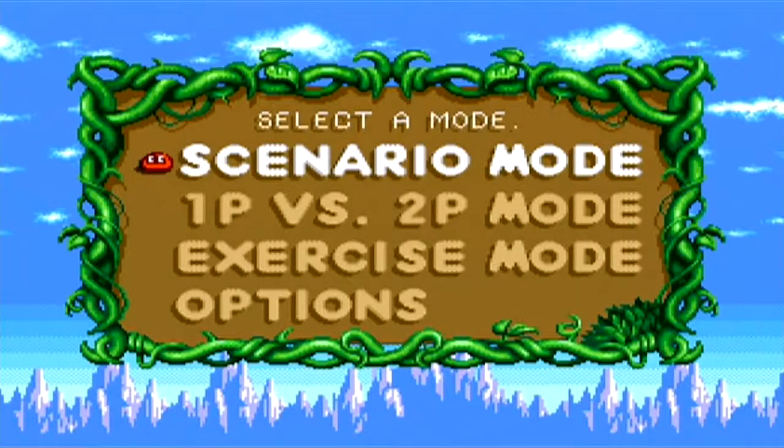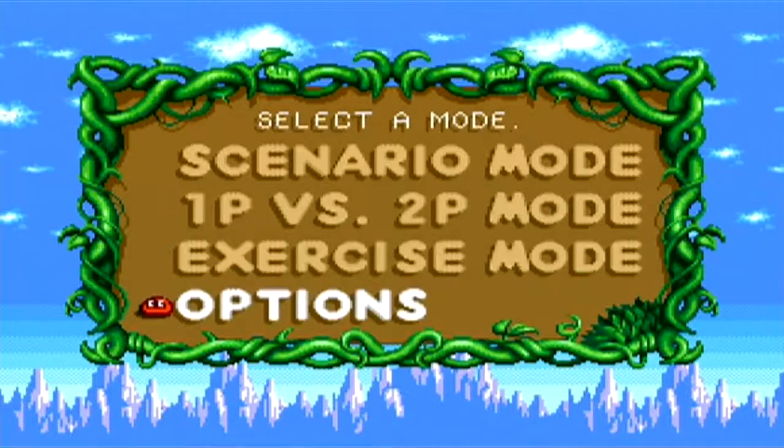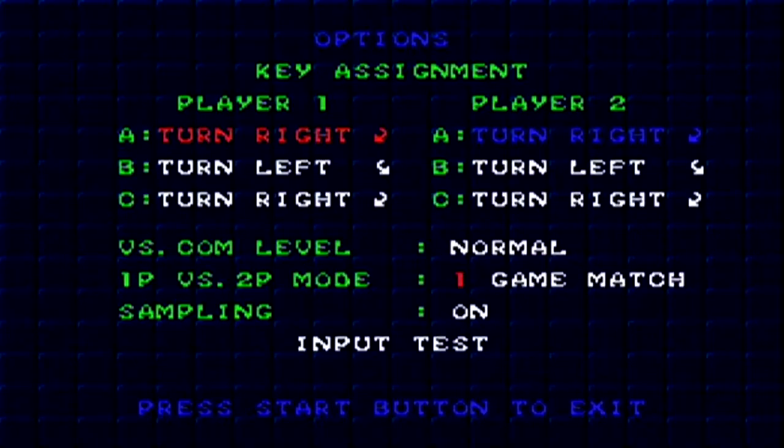Dr. Robotnik's Mean Bean Machine — this game came out 23, four years before I was born. Okay, start of the game. Scenario mode, one player, two player options... let's check out options first. We'll just keep all the same. Oh it's player one, player two options — cool. So it lets you tweak settings for each player.